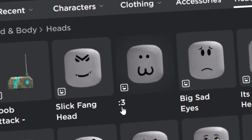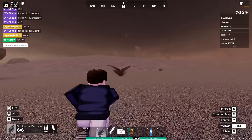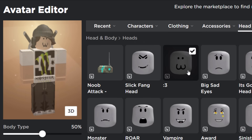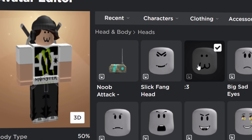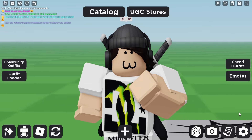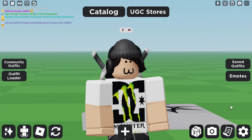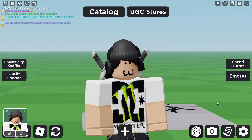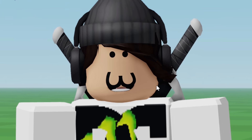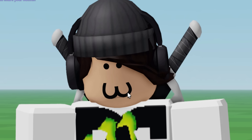One of them looked really bad - the free face with like two little eyes and the little mouth. This one in dynamic form looks really bad, both in R6 and R15. Let me show you what this looks like inside a game. Here we are in Catalog Avatar Creator - it doesn't look too bad at first, but if I enable my webcam and open my mouth, you can see the mouth is like below where the real mouth is.